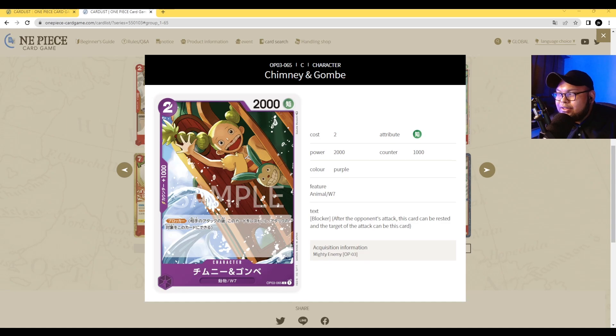Next up is Chimney and Gonbei — two-cost 2000 power with Counter 1000 and Blocker. This is your standard two-cost 2000, 1000 counter blocker that purple can now use, and it's searchable with Kokoro. I think this card will definitely see some play in the future if you are playing the Water 7 Galila Company deck.